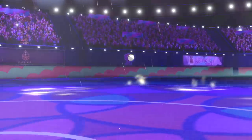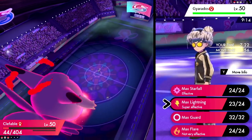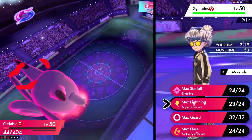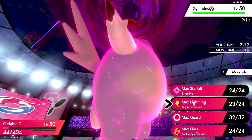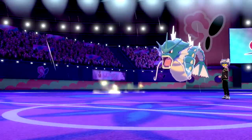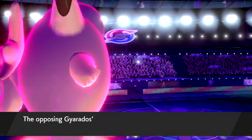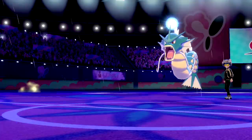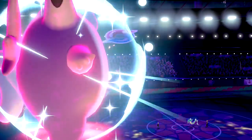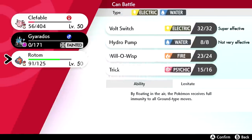We get some health back from Leftovers. They just have their Gyarados left — we click Max Lightning. Rotom only has Volt Switch and I don't know if I can take a neutral Power Whip. Their Gyarados Dragon Dances. Is it Focus Sash? Oh god — it is a Focus Sash Gyarados, and that is going to solidify the loss.